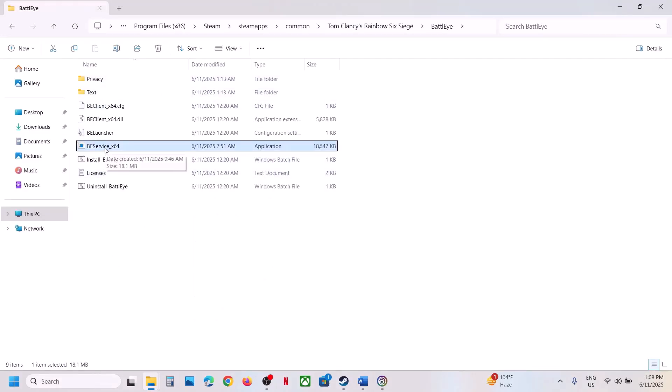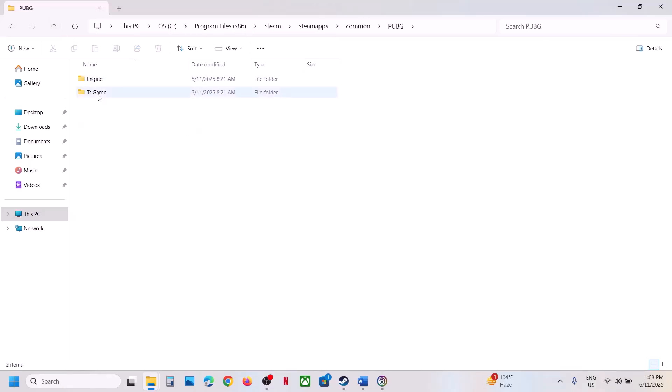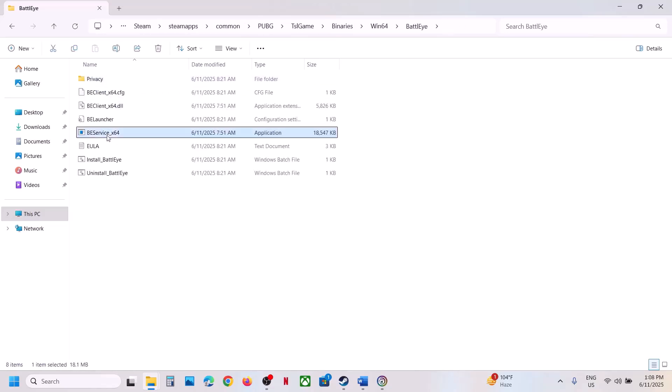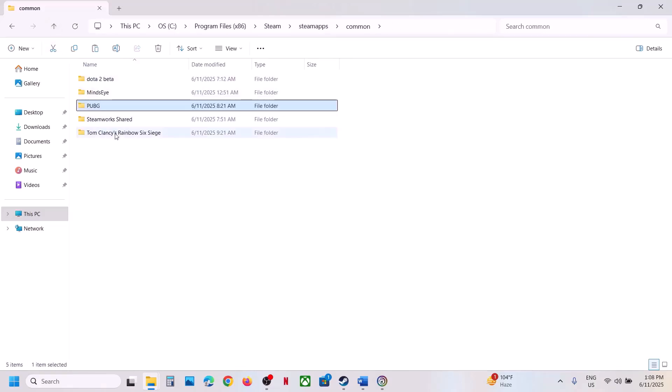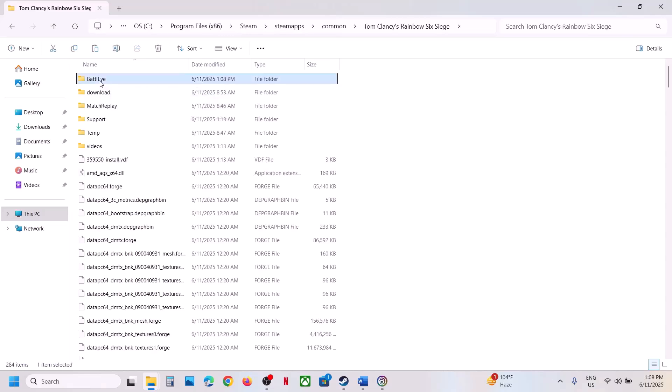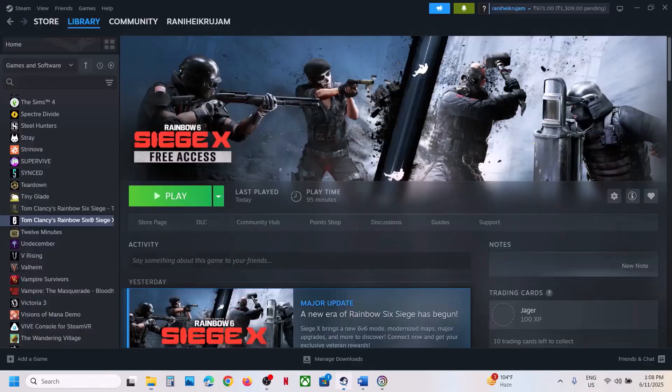Over here you can see BEService_x64 — make a right click and click Rename, then rename it to whatever you want. Once renamed, go find another game which has BattlEye. In my case it's PUBG. Open its BattlEye folder, copy BEService_x64, and paste that exe file into Rainbow Six's BattlEye folder. Once you have this, launch the game and check.